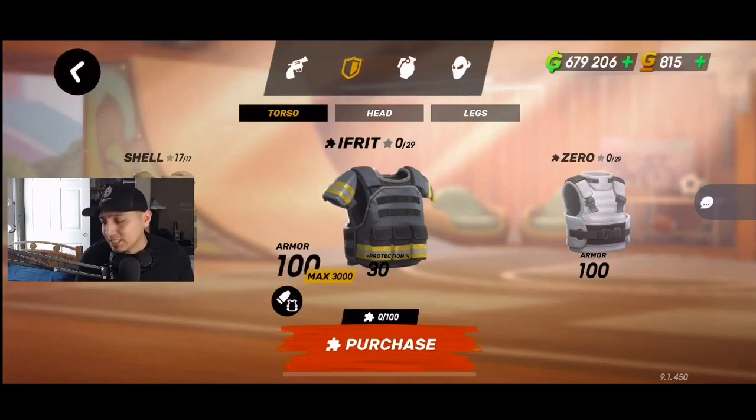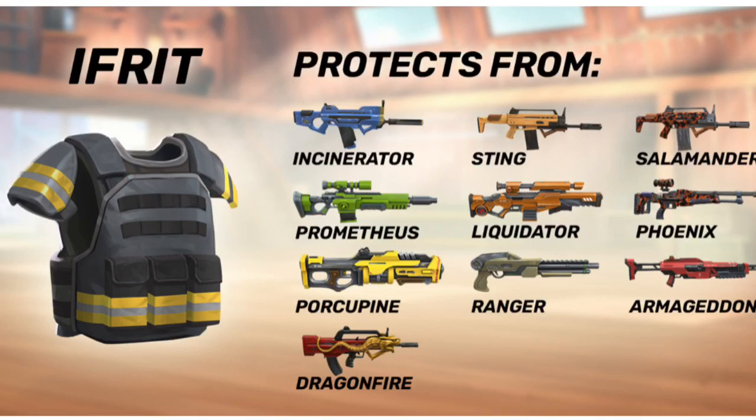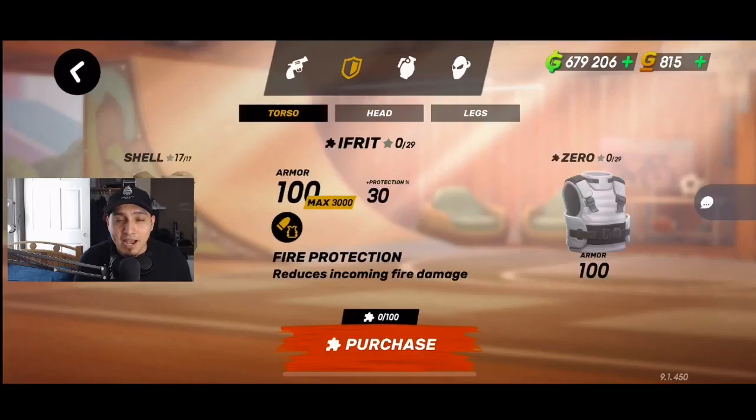The second armor is the Infinite armor, which has a fire protection perk. Fire protection drops incoming fire damage by 30%. So the Incinerator, Prometheus, and Porcupine — guns that do fire damage over time — are going to be significantly affected by this armor. The body damage from those weapons drops by 30%. There's also the Sting and similar fire-damage weapons that will be affected.